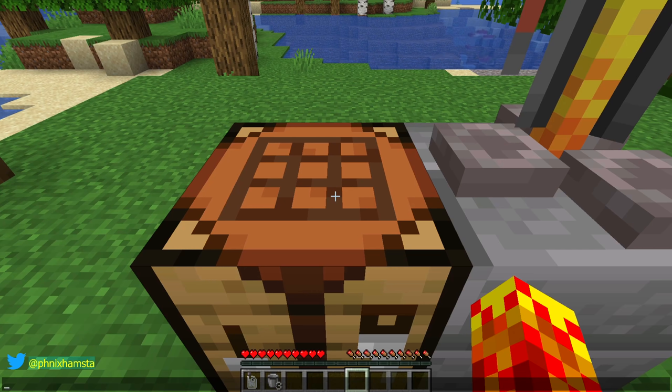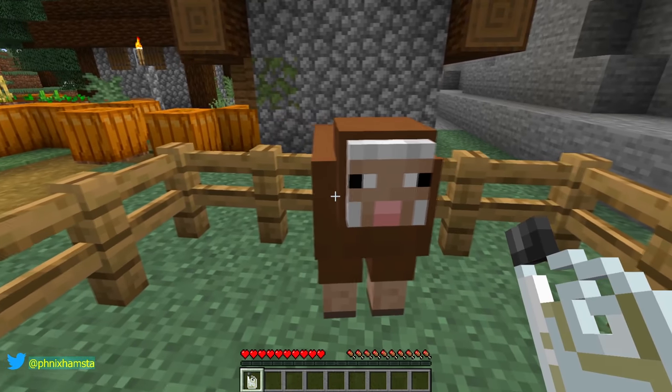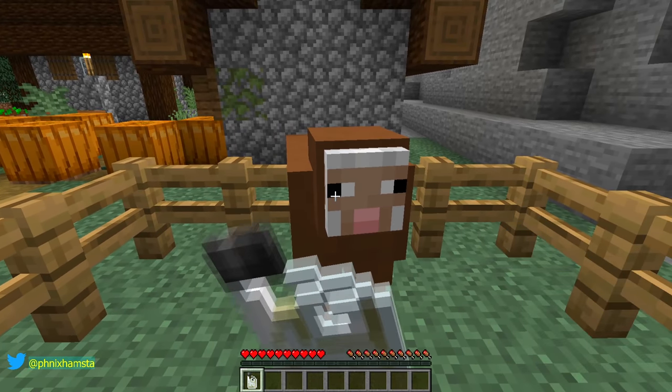New recipe unlocked. So what is it used for? Bleach is an item used to dye things white. Makes perfect sense. So I suppose if we have a brown sheep and the wiki tells us to right-click to dye it, what's gonna — oh my god.